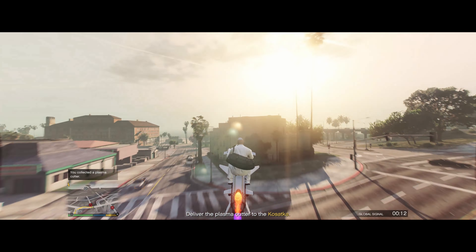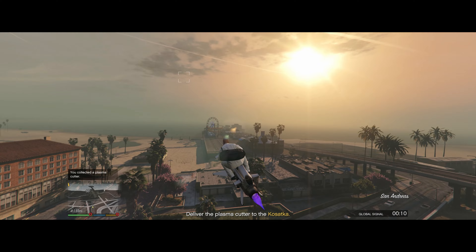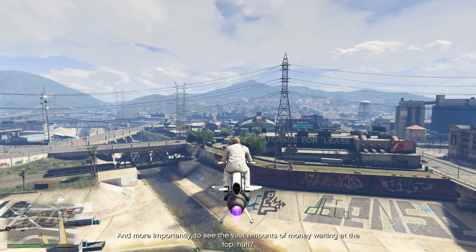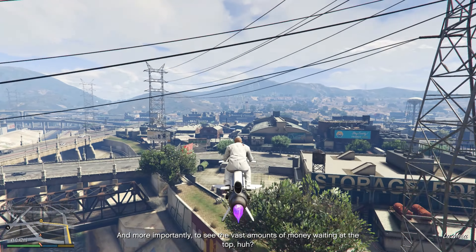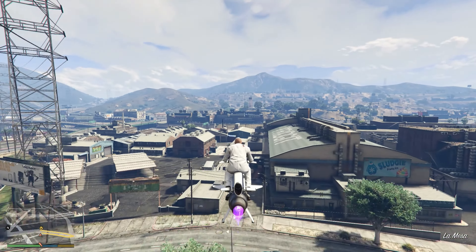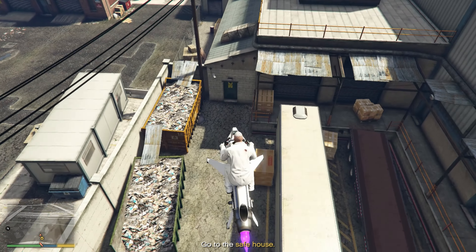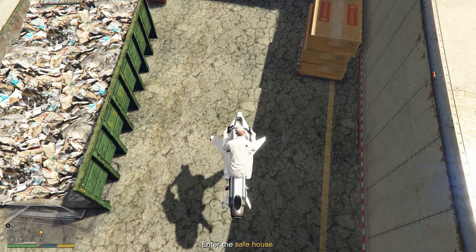There are three varieties of this setup. The next version has you heading to La Mesa — the spot with those two big garbage bins. If you have to fly here, it's going to be the exact same picture-taking activity as shown earlier. The only difference is where you'll have to travel once you've taken the photo — for this specific location you need to head to a back alley in the Rockford Hills area.